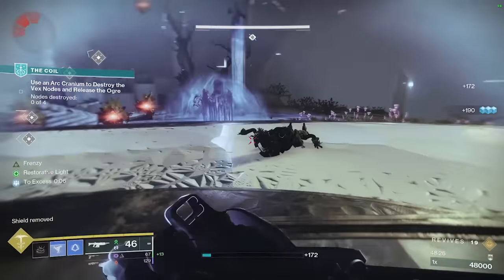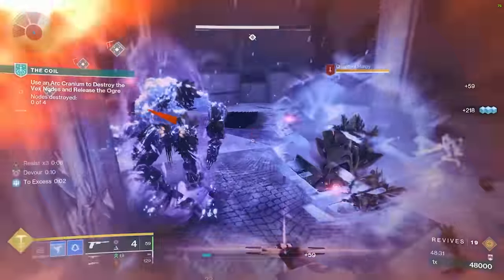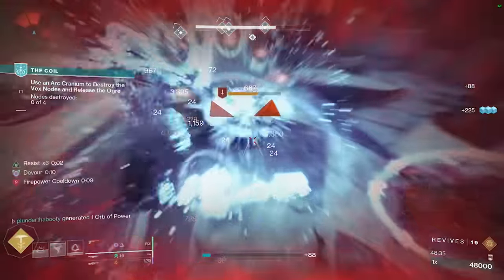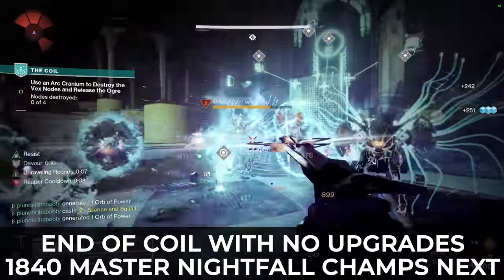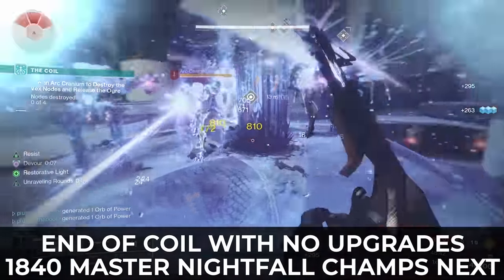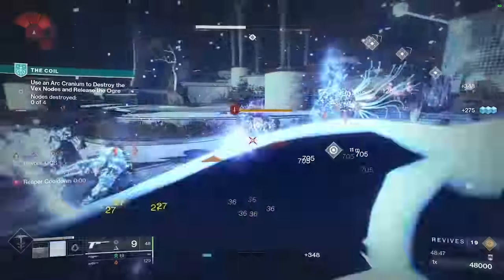I think I know why Devour took a little nerf at the beginning of this season, but it really doesn't matter when we can combo it with any build like this Stasis Hunter you're watching right now. This is the 1840 Master Nightfall, and in a second you will see the end of the new coil activity where I didn't buy any class upgrades throughout it to show off the power of this build.